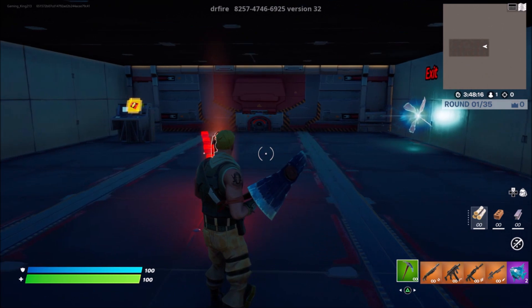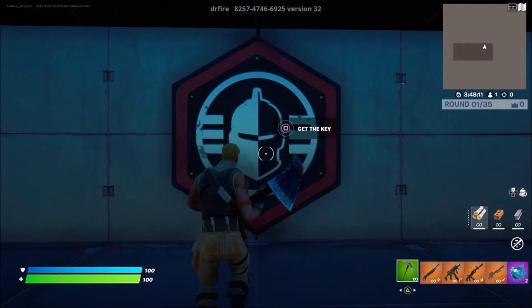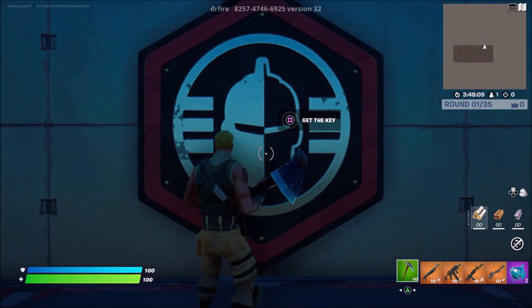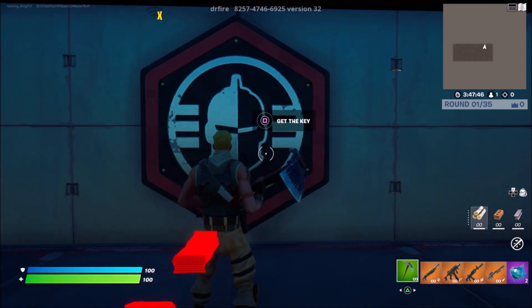Firstly, what I want you guys to do is come over to your right, and as you guys can see, we have this little icon badge on the wall. We're just going to go up to it, and as you guys can see, we have this button that says 'get the key.' Go ahead and hold the button to press get the key. Once you guys press this button, nothing should happen.